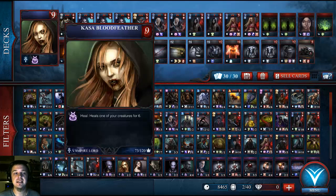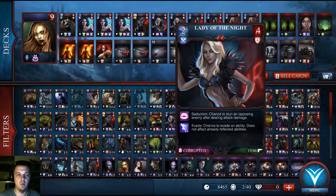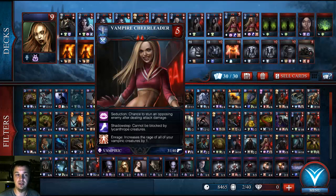My vampire lord is Kasa Bloodfeather. She is able to heal one of her creatures for 6, which is absolutely whopping. This deck is all about equipment and buffing your creatures via equipment. They all have the ability to equip either a weapon and armor, except for the vampire cheerleader who is only able to equip a weapon, as you can see by the two little cross daggers under her attack power.